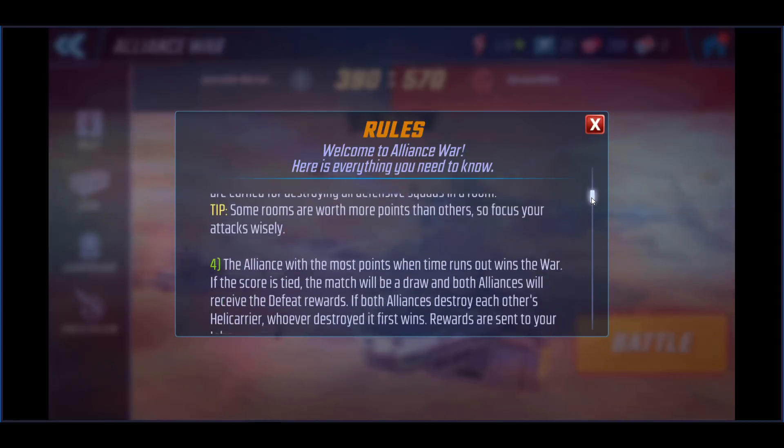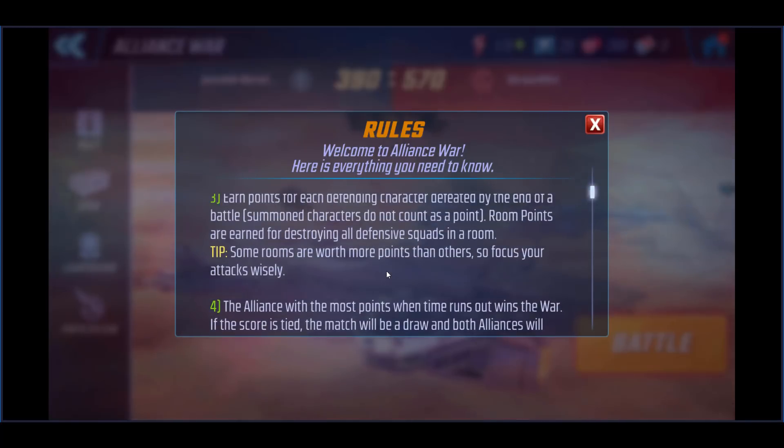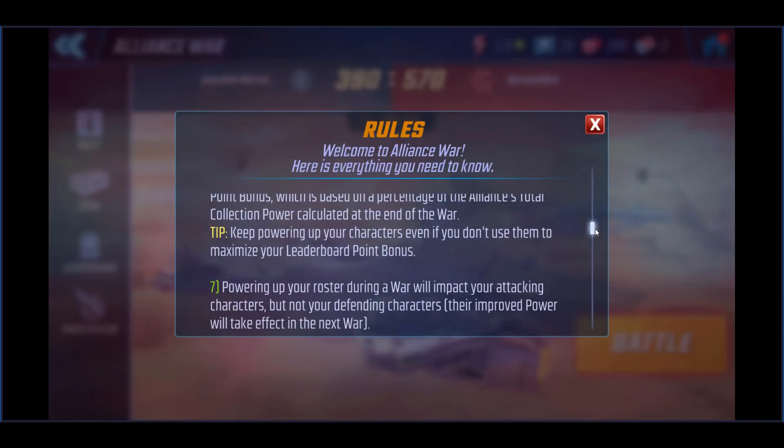There are some tips I want to point out. Some rooms are worth more points than others. You have the bridge and the reactor that are worth more than all other rooms — 100 and 200 points. You're going to want to strategically place and defend those so they are the hardest to get. The alliance with the most points wins.